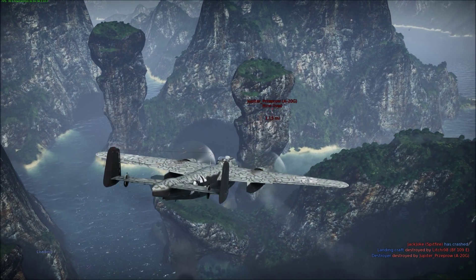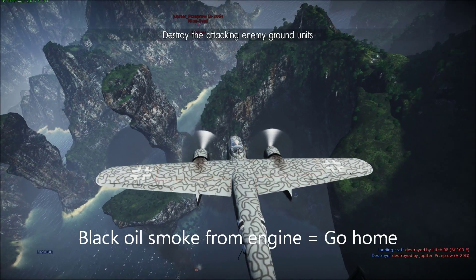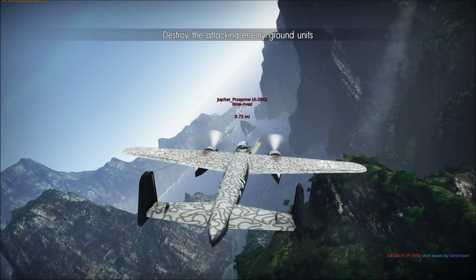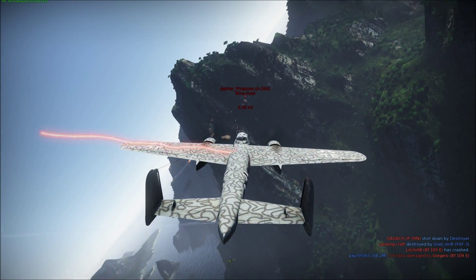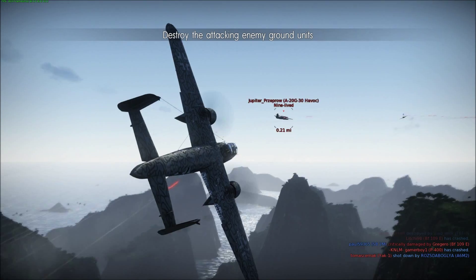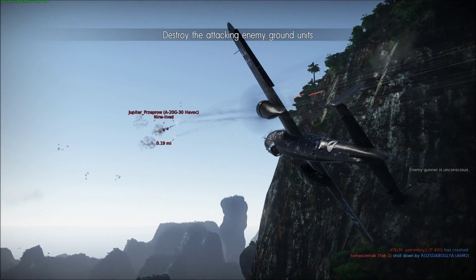Already trailing black smoke from engine number one — not good. The glide I established was 120 to 130 miles per hour; it's usually a specific number, but since we don't have published figures for the game you're going to have to fly by the seat of your pants a little bit. Engine two is now smoking after taking some hits.